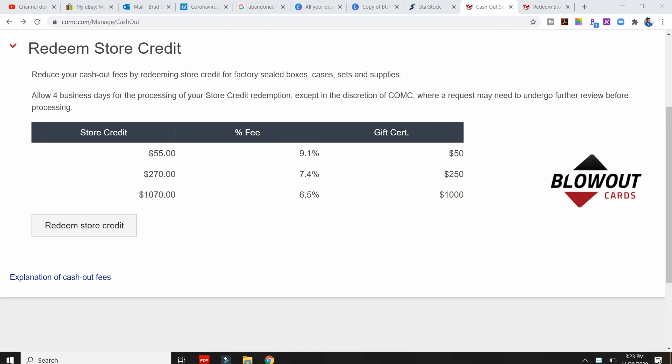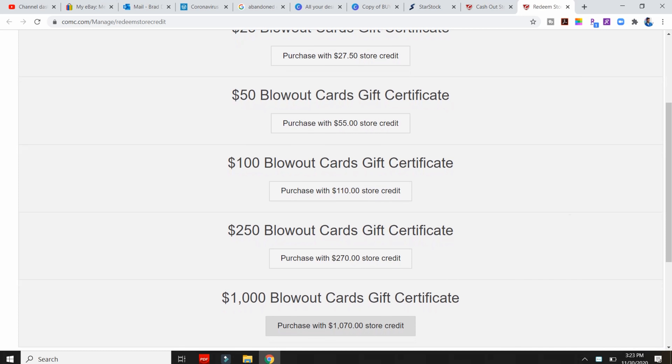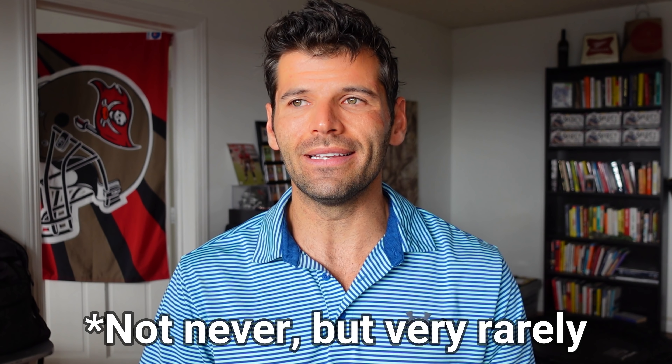You can also redeem your store credit through Blowout Cards and get a slightly better conversion. A thousand dollar store credit on Blowout would be worth about $1,070, whereas if you wanted that same amount in cash you'd only get back $963 after COMC takes their ten percent fee. Personally I haven't used the Blowout store credit because I don't buy sealed wax, and the conversion isn't amazing. For me it just makes more sense to have cards sent to me and avoid fees altogether.